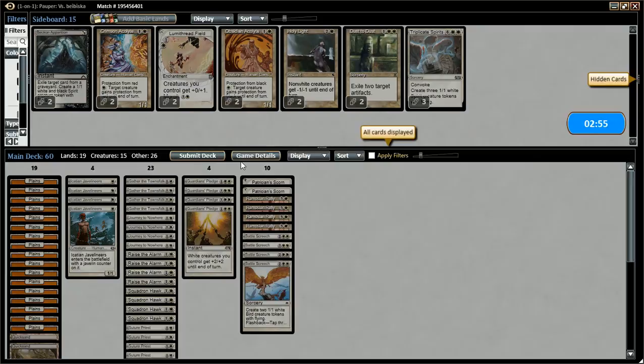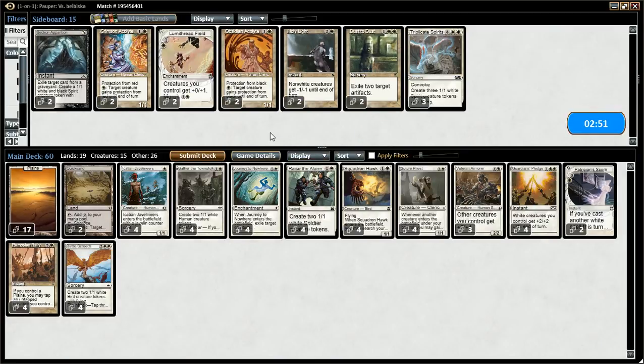We got there! I feel like that was pretty close — I feel like my opponent had something soon. I think I'm okay with my current setup and board state. I think we can keep rolling with this. I would like the Lumithread Field to have favorable blockings, but I don't think it's really worth it. I think what we have is going to be pretty good.